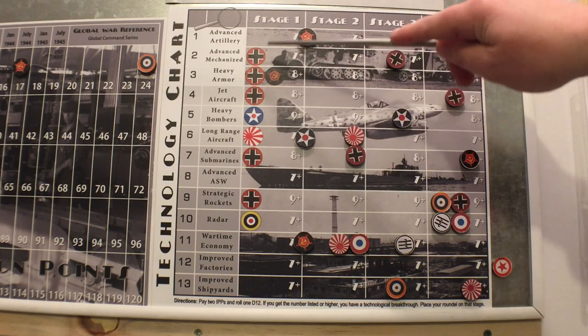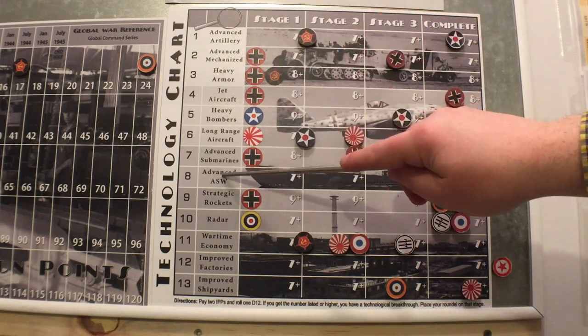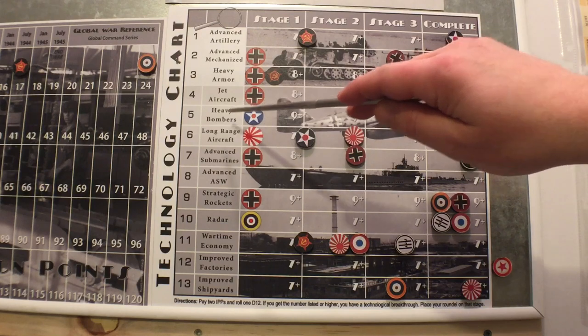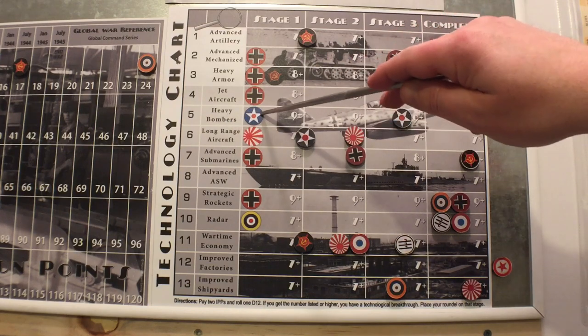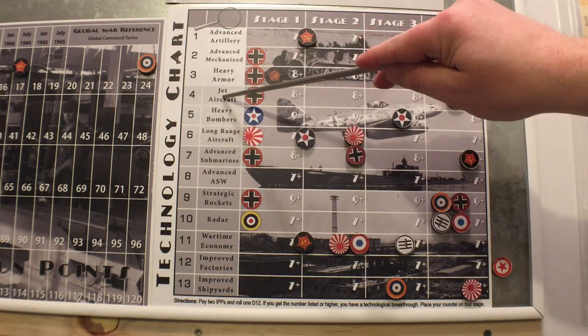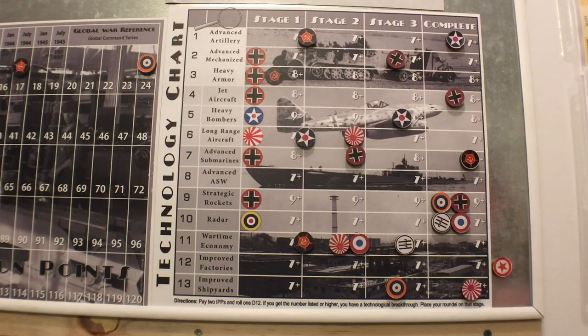Every single stage costs two dollars to buy a roll - it doesn't matter which tech. You're basically buying one die, and you can only buy one die per turn on each tech. So if you're buying a heavy bombers die, you can only roll once on that tech that turn. If you want a second tech roll, that's fine, but it has to be a different tech - not the one you already bought.